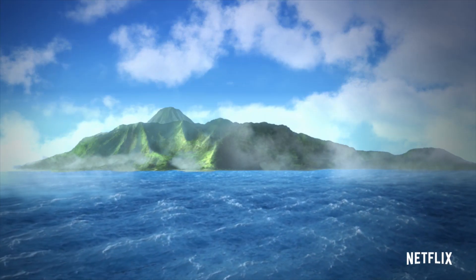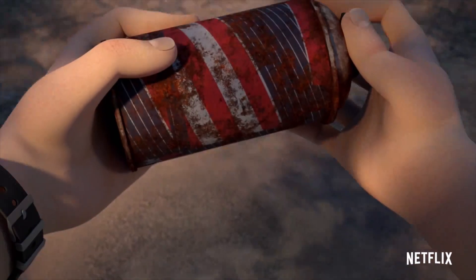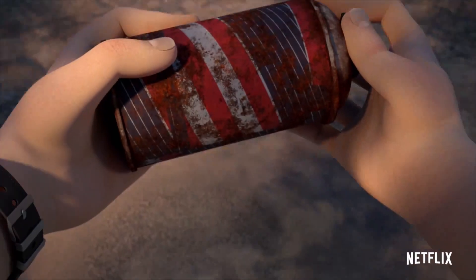We see Kenji's father there with the island. They've obviously found the Barbasol can from the original Jurassic Park — it looks exactly like the original Barbasol can, blowing my mind. This is from 1993. I'm looking now to see who's got hold of it, but it doesn't even show — it's definitely there though.